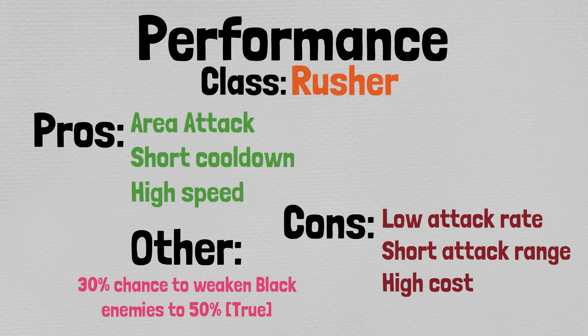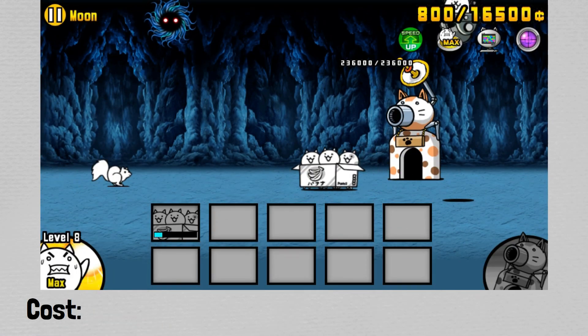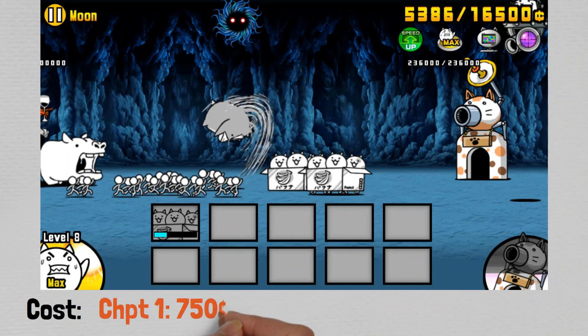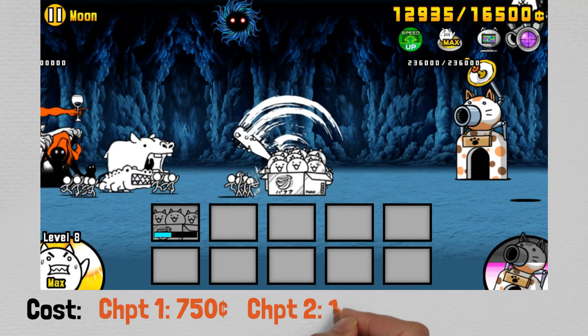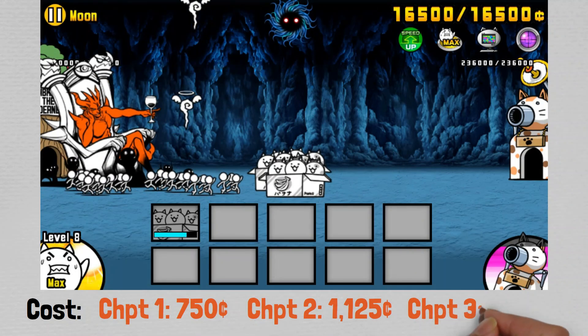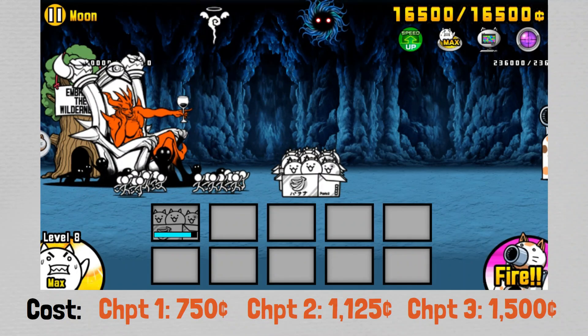Now that you have an overview of the simplified performance metrics for Cats in a Box, let's move on to discussing strategy while looking at some gameplay. Before we get too far along, as far as pricing is concerned, the Chapter 1 cost per Cats in a Box is $750, Chapter 2 is $1,125, and Chapter 3 is $1,500. So certainly not very cheap.